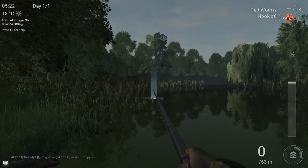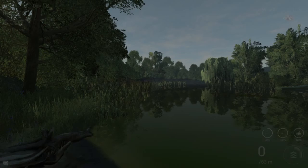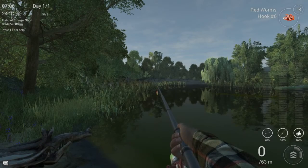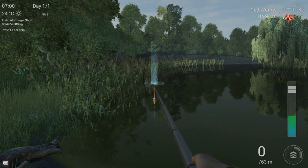Let me show you the peak times mechanic. To fast forward time, press the T button — a pop-up will appear and you can adjust the time. Right now forwarding would take me to 6 a.m., but we want to fish at 7, so let's fast forward to seven o'clock. You can already see it's getting brighter. Now we'll cast right here near the weeds — crappies love being close to them.